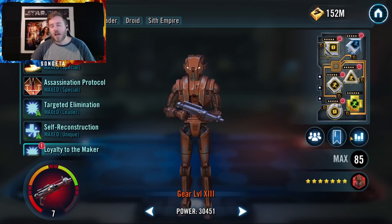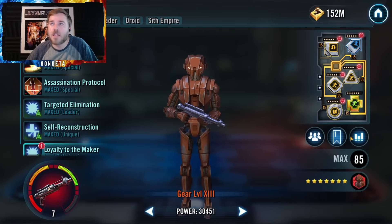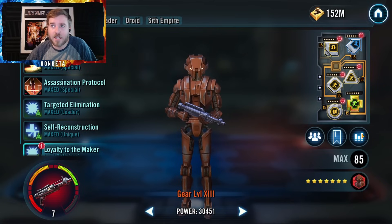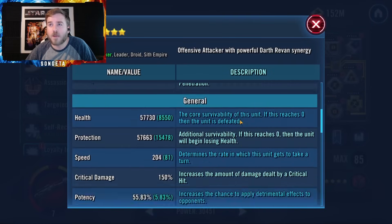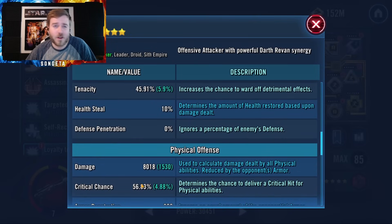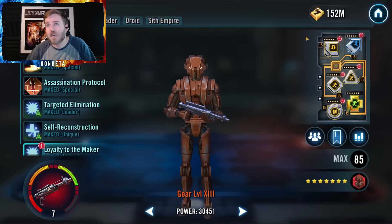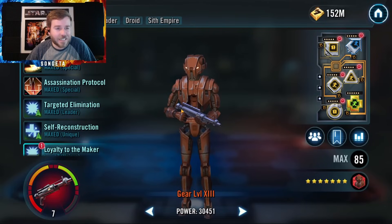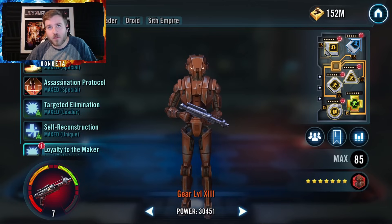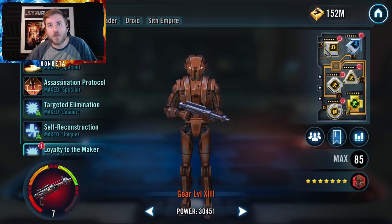For HK-47, my mods are not an example — he is completely deprioritized and I don't use him anymore personally, so I just threw some crappy speed sets on him. He's really slow. You'll want to mod him for damage — offense and crit damage. I sadly don't use him anymore and haven't for a long time, but we'll see what competitive players put on him on Swgoh.gg.